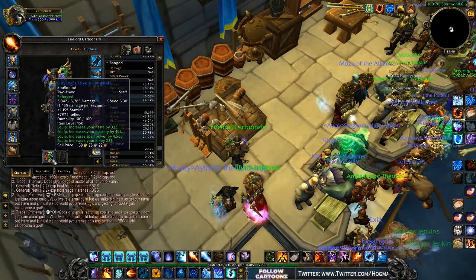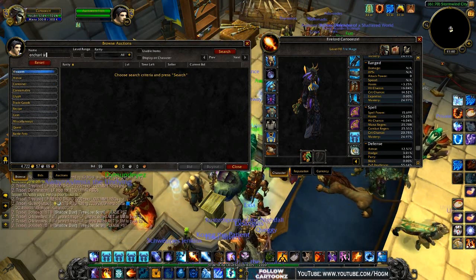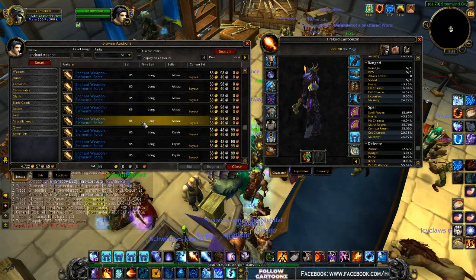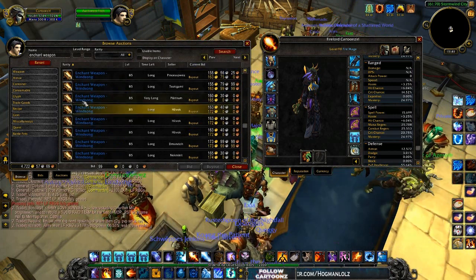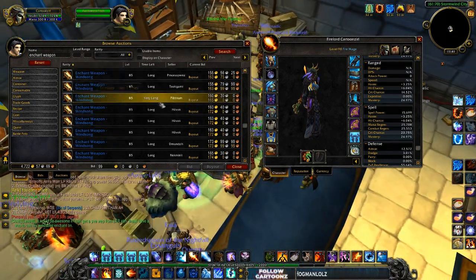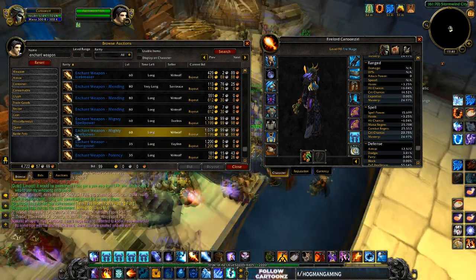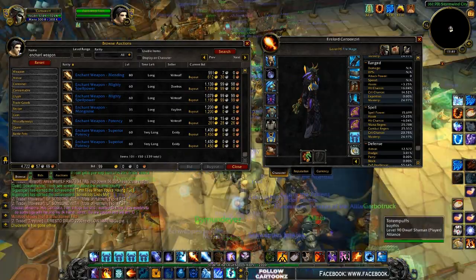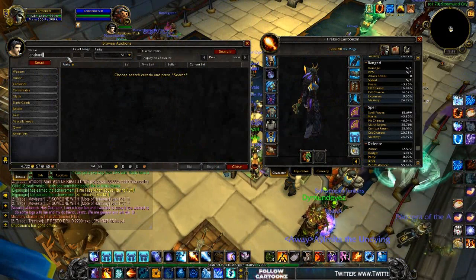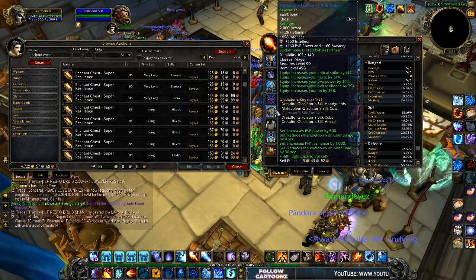For your staff or main hand weapon, I recommend Winsong because it gives all stats — crit, haste, and mastery — which is pretty strong. There's also one that gives 1650 intellect, but I'd go with Winsong. For chest, go with the PvP resilience enchant — Super Resilience — which gives 200 resilience.